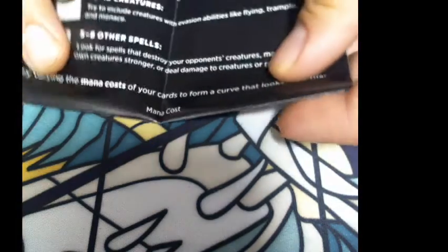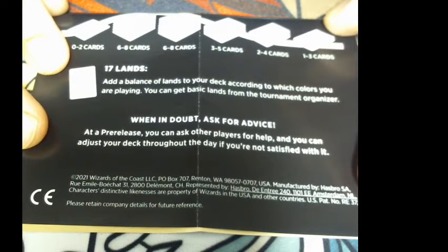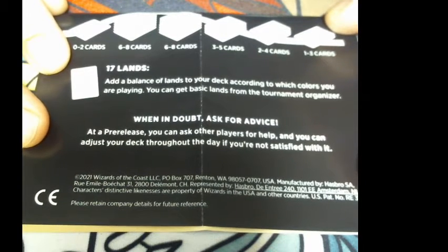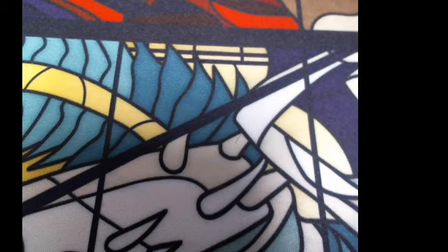I'll split this in half so you can see. Building a pre-release: the way you structure your deck increases your chances of having the right cards at the right time. The most successful pre-release decks are two colors and have exactly 40 cards — 15 to 18 creatures, five to eight other spells. Try varying the mana cost to form a curve. You'll want 17 lands — add a balance of land according to which colors you're playing. You can get basic lands from the tournament organizer, ask other players for help, and adjust your deck throughout the day.